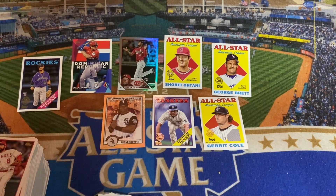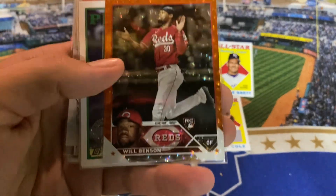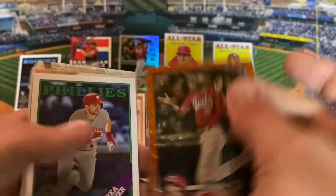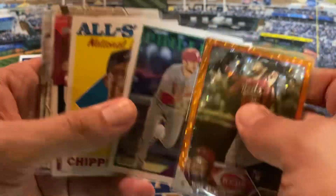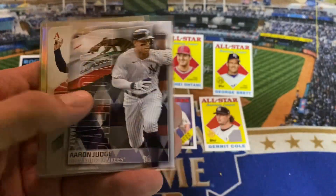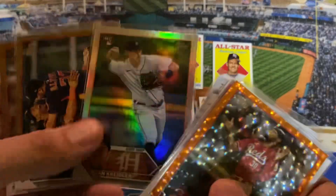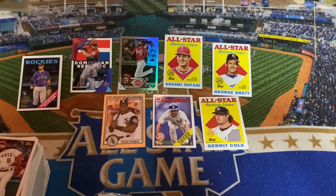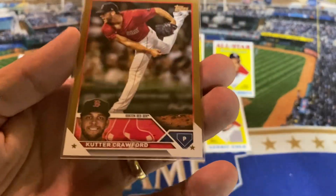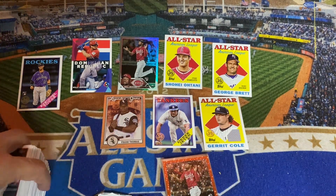So there you have it, guys. Thank you so much for watching this video. Quick recap of my hobby box: the only numbered color parallel was the Will Benson orange foil out of 299. Hit three of the World Baseball Classic cards, one Favorite Son, one All-Aces, one Home Run Challenge, one Legends of the Game. Then we hit two rainbow foils — Benson and Creedler — and two gold cards, the Astros team card along with Cutter Crawford. Thank you so much for watching this one, guys. I'll catch you in another video. See ya.